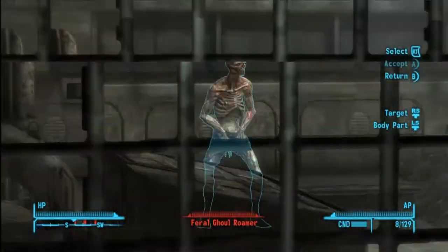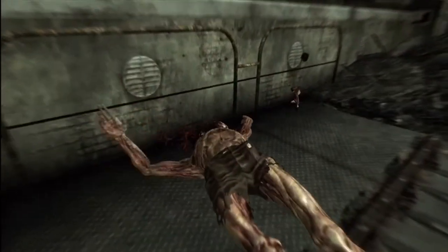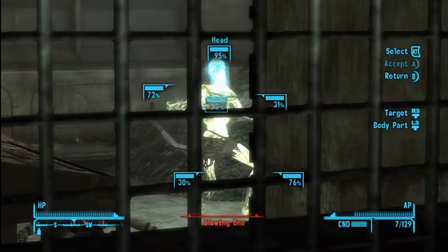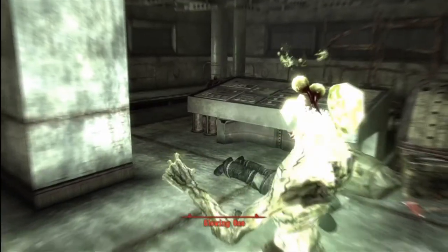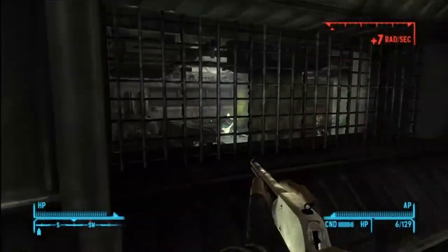If you're wondering what gun that is, that's the GRA Medicine Stick. It's the unique Bush Rifle and it is pretty awesome. Not so much in VATS but it's pretty sweet.